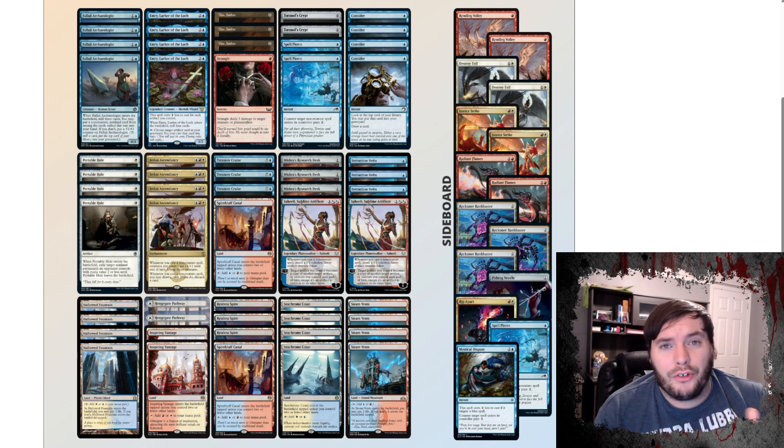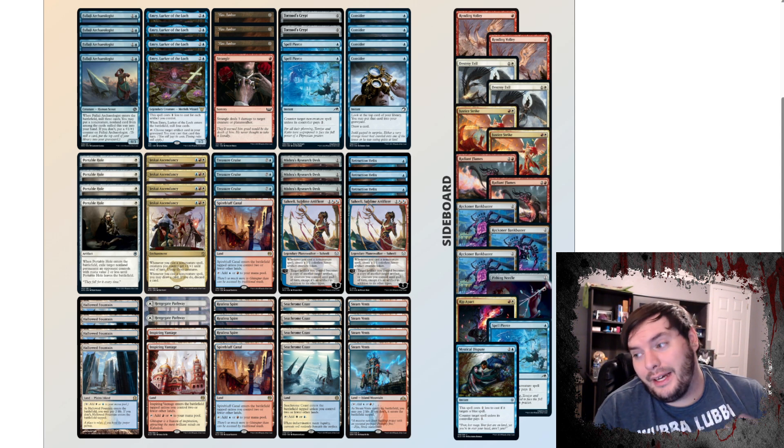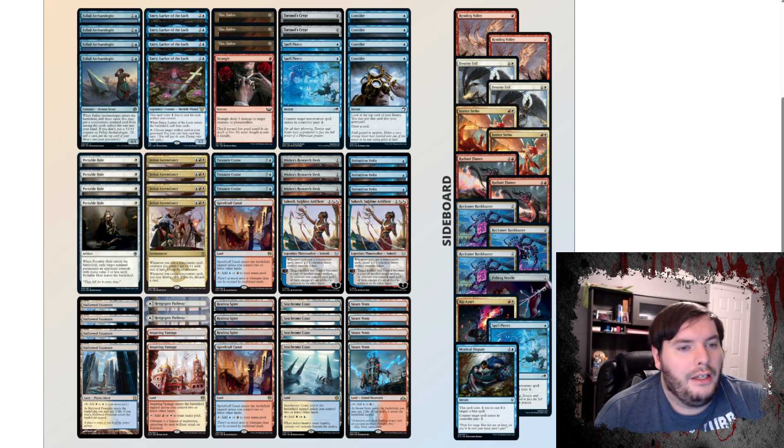Sideboard-wise, we have Volley for Spirits, Grease Fang, and Mono White. We have Destroy Evil for Rakdos Midrange. Justice Strike also, potentially for Shieldred and Rakdos Midrange. We have Flames as a way to sweep away small threats. Vault Robber for the grinding matchups. We have a Pithing Needle for Karn, a Rip Apart for a little bit more removal or artifact/enchantment removal. We have Spell Pierce and Mystical Dispute for the control matchups. That is Jeskai Ascendancy — I believe this deck got a 6-1 record.